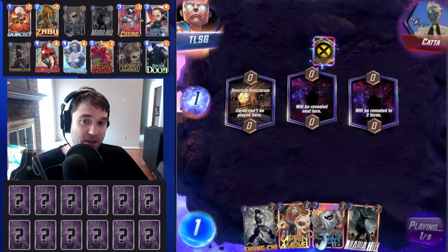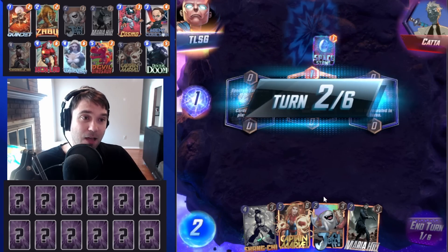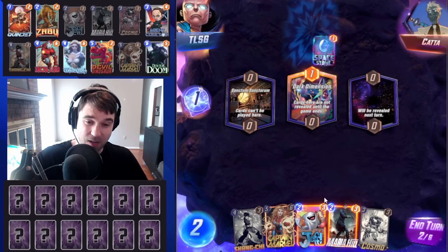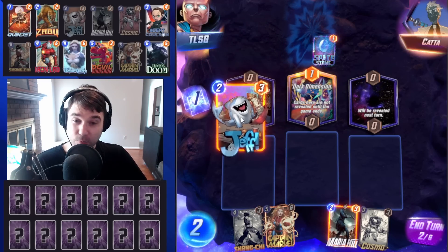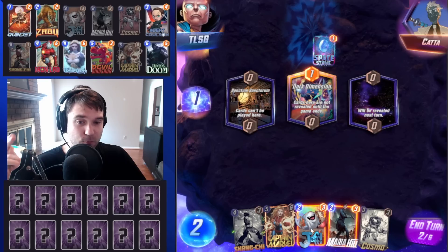First up, we have Kata. The first location is Sanctum Sanctorum — we're not able to play directly there. But with this deck, we have several ways to impact harder-to-reach locations, stormed locations, lockdown locations. We can play Jeff directly there. We have Captain Marvel that can move across the board for us.